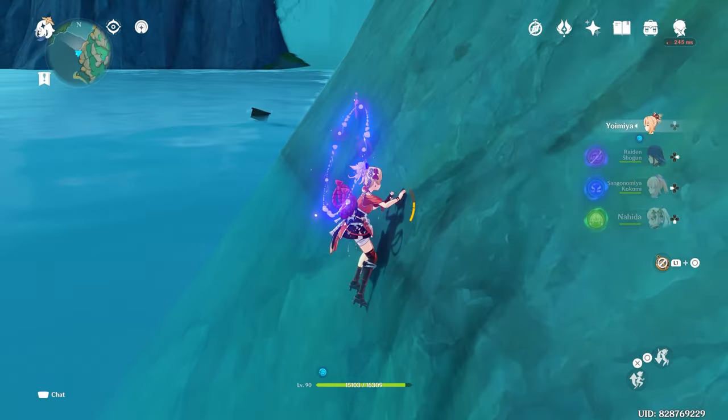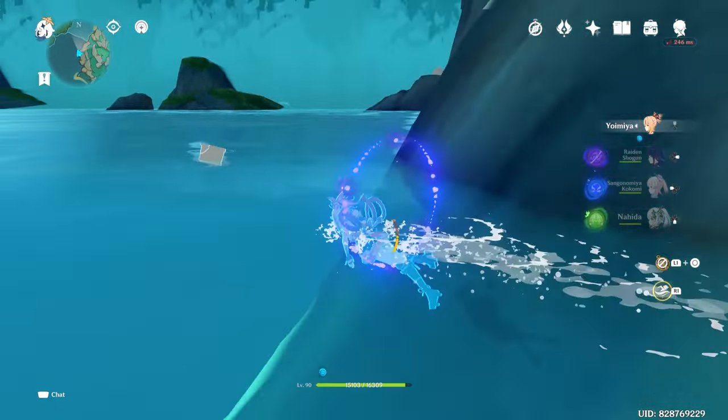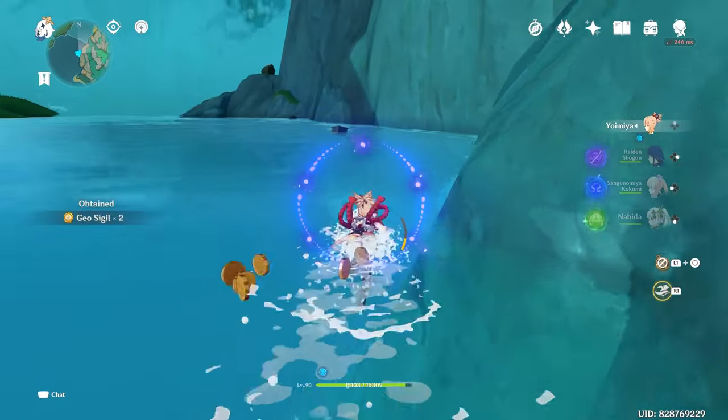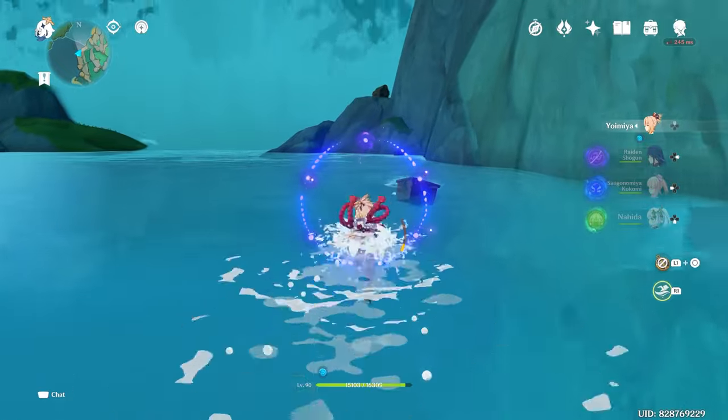On the west of the upper vale you can go around the edge of the cliff and follow the small boxes to the edge of the lower massive waterfall to find a lone and secluded precious chest. Alternatively you can drop down from above, but there are free geo sigils in those boxes.